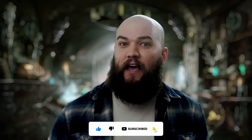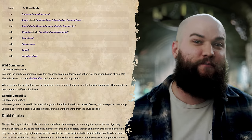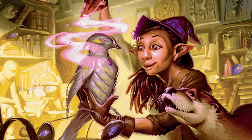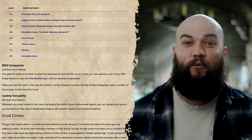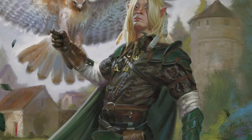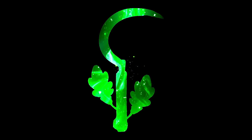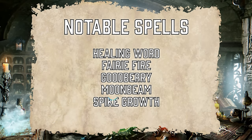Thanks to Tasha's, we gain the ability at level two to cast the find familiar spell without material components using one of our wild shapes, so long as it takes the form of a fey instead of a beast. Realistically we may not want to use this super often since the familiar only sticks around for hours equal to half our druid level. Still, it's nice to have. At level three we gain access to second-level spells. Good options to consider at this point include Healing Word, Faerie Fire, Goodberry, Moonbeam, and Spike Growth.